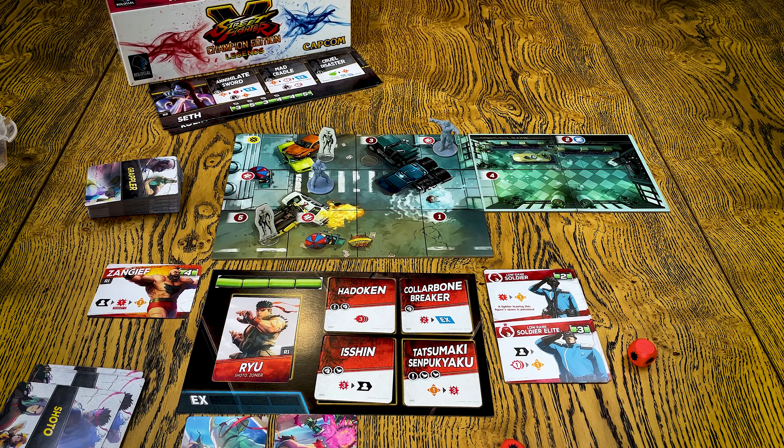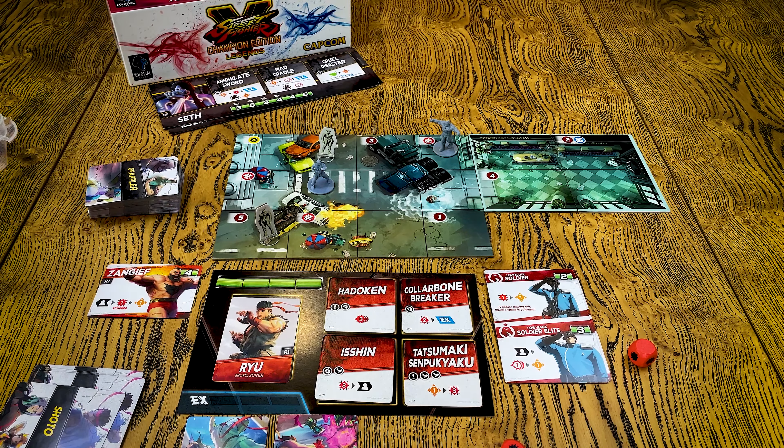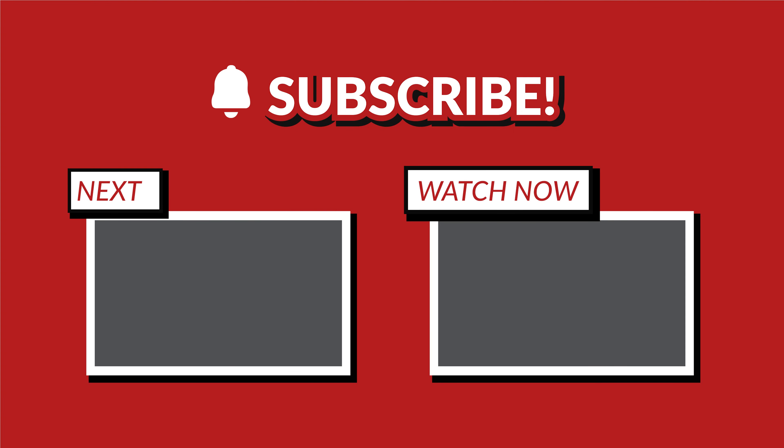And basically that's it. The game is very tight — we lost our first one. There are dice, but thanks to experience points you can mitigate those rolls, so it's a very important addition if you are afraid of dice. That's Street Fighter Champion Edition Legends. Thank you so much for watching and see you in the next one.